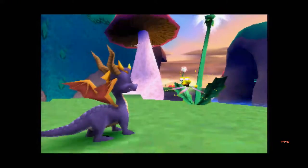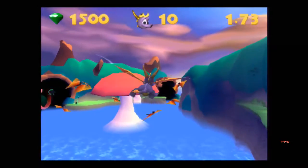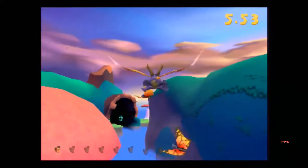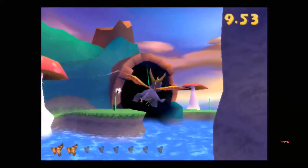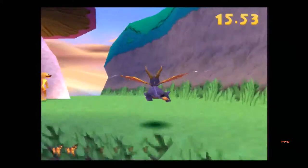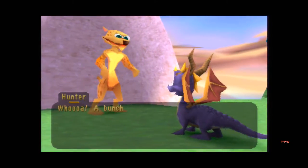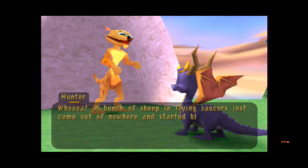Now, it doesn't say that there's a third one. But now that you don't have a time frame, you can just abuse that and fly over here. Hunter's over here behind a mushroom. Hunter is your secret egg. A bunch of sheep and flying saucers just came out of nowhere and started blasting up the racecourse.